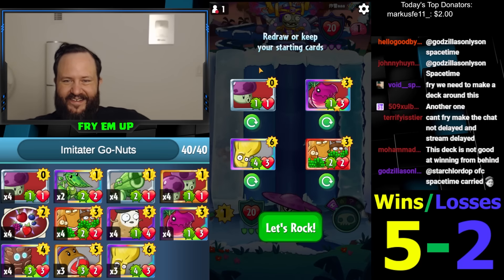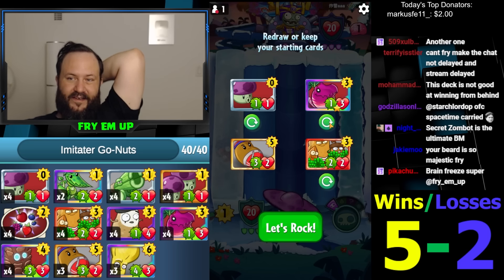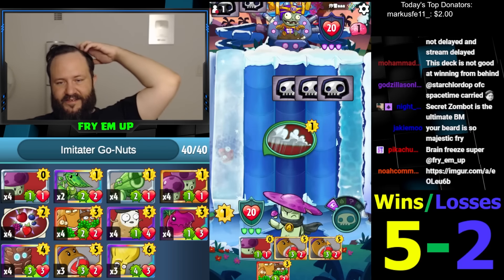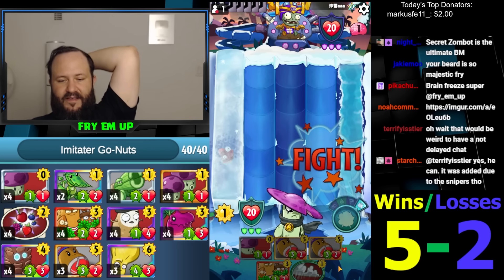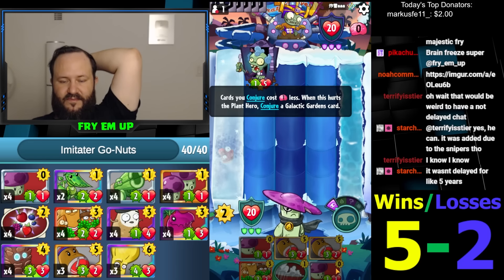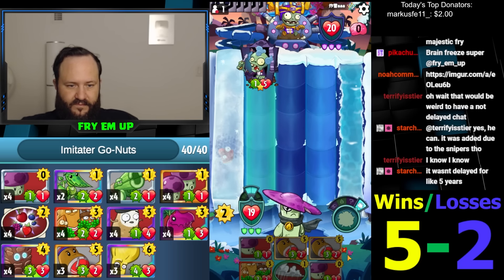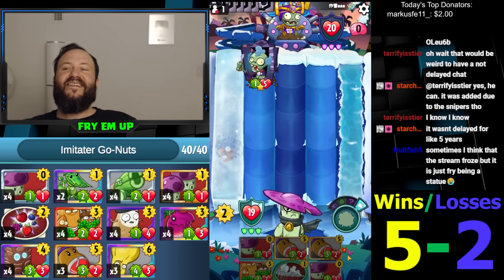Good old Brainana. I really like Go-Nuts into this dude — we could even do this on turn three, so maybe we'll look for even cheaper. Jumping Beans are not what we needed I think for turn three though, because he doesn't have any Bungees or anything. Can we get some smaller minions? Perfect. It's huge. It's not what we want to see. No, no beards — majestic, thanks guys.